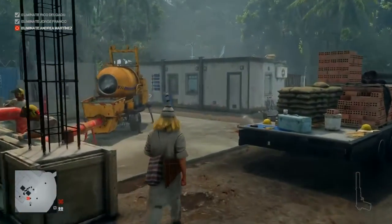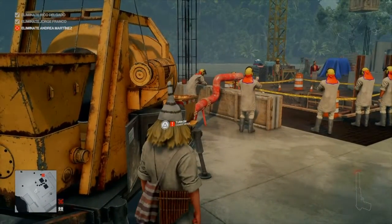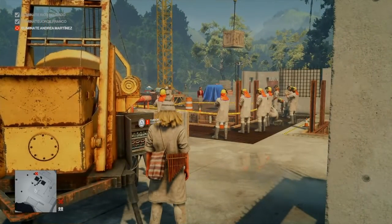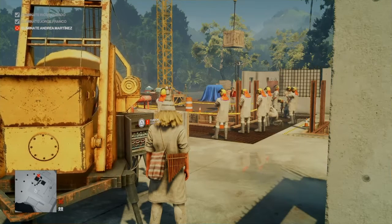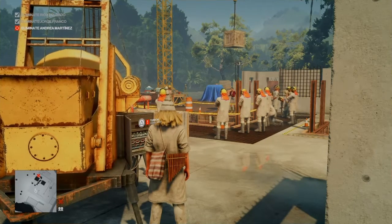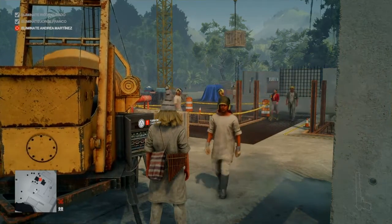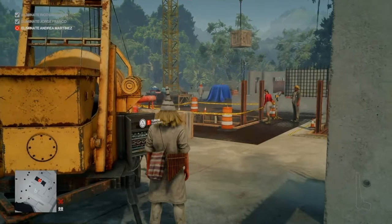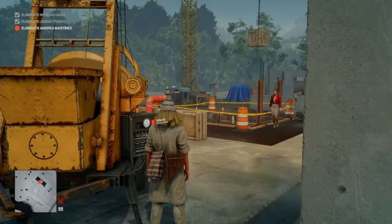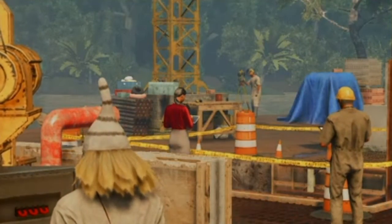At this point Andrea and the foreman give a quick motivational speech to the workers before sending them back to work, and the foreman gives Andrea a short tour of the construction site. In the meantime we approach the cement mixer and its control panel. The worker we shot earlier would have been standing just to our right looking directly at us — that's why he had to be dealt with. Once all workers return to work, the only person to worry about is the foreman. We wait until Andrea steps in front of the little red pipe and the foreman turns the corner, then we start the machine and kill Andrea.